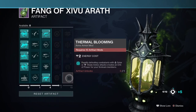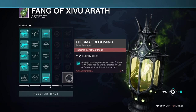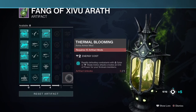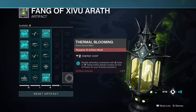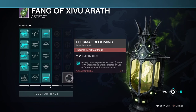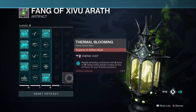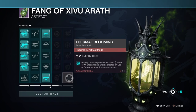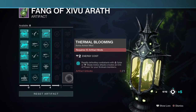Lastly, the Thermal Blooming mod — upon rapidly defeating combatants with solar melee attacks, it creates an Orb of Power for your fireteam members. Orbs of Power to me sound like a weapon damage increase, similar to how the Power of Rasputin mod works, but we don't know how much of a bonus it provides or exactly what it will provide overall — that's just my theory. I'm hoping it provides a large boost in abilities or damage, something much higher than the Power of Rasputin mod or something entirely unique we haven't seen before. We'll have to wait until people get to this mod and testing gets done.